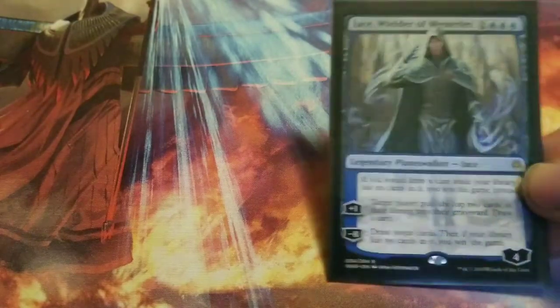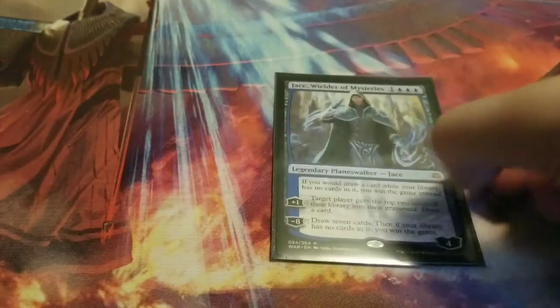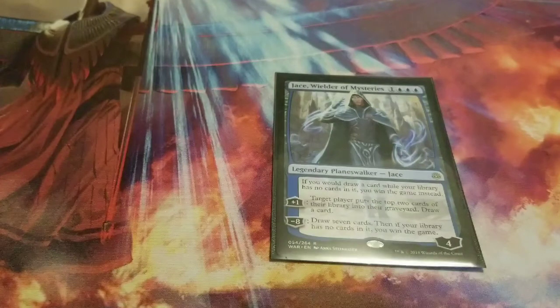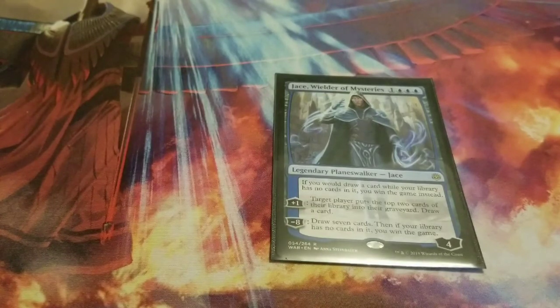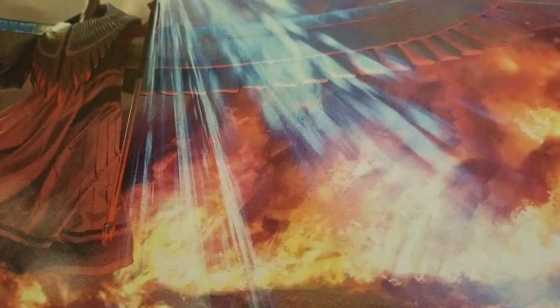Your only planeswalker in this deck is Jace, Wielder of Mysteries. I'm not going to explain too much on him because he's like a Laboratory Maniac but as a planeswalker — his ultimate lets you draw seven cards, and if you have zero cards in your library from that draw, you win the game. It's not perfectly reliable but it's good if you can pull it off.